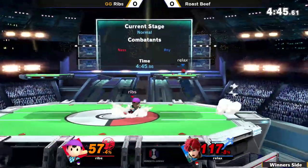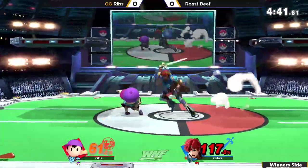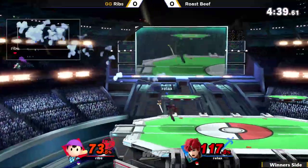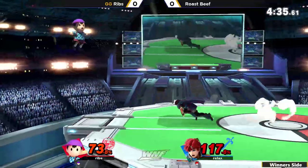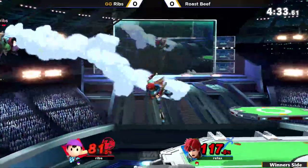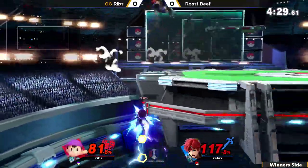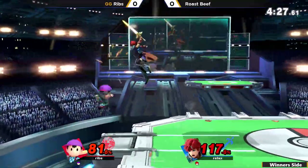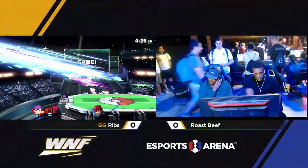Rosebeef is able to get out of there alive, sitting at 170%. Ribs is really starting to bring this one back — run up inside, a very strong move especially from the sweet spot. Dancing in his face, just trying to pressure Ribs into doing something overly committal. And that could be it, but no — he doesn't go down with the counter, trying to end it out. A back air for Ribs, and that will close game number one.